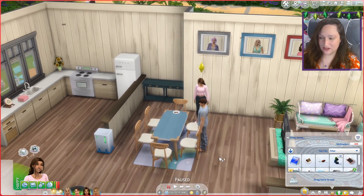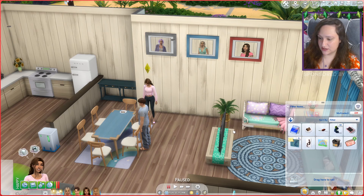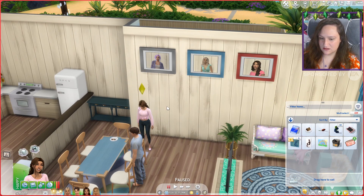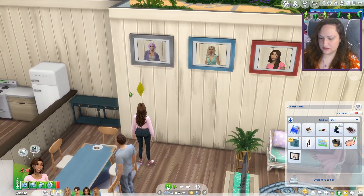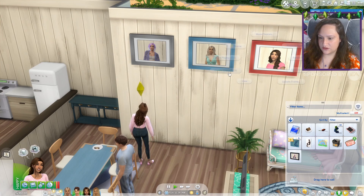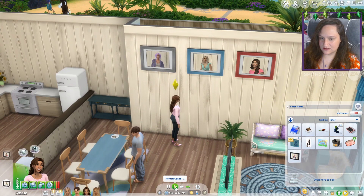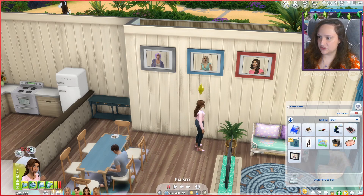First things first, we do actually need to move Dara out. I did make a little apartment for her in the new world. I also want to make copies of these photos - I've literally never done this before. Oh, okay, she just does it that way. I'm going to create copies so she can have all these photos in her place, especially since she's the heir.